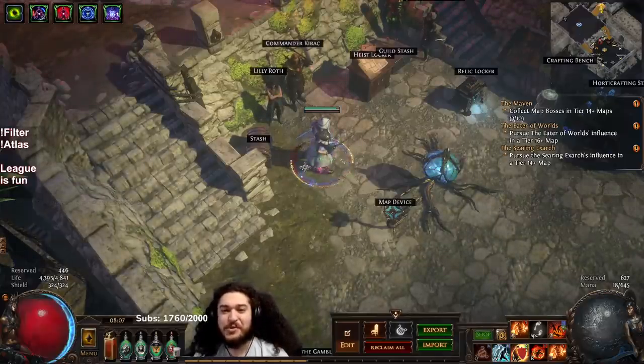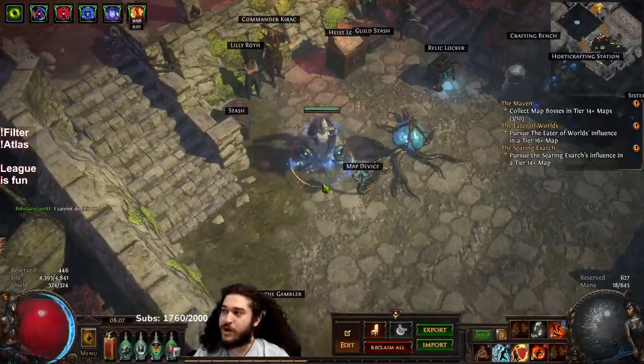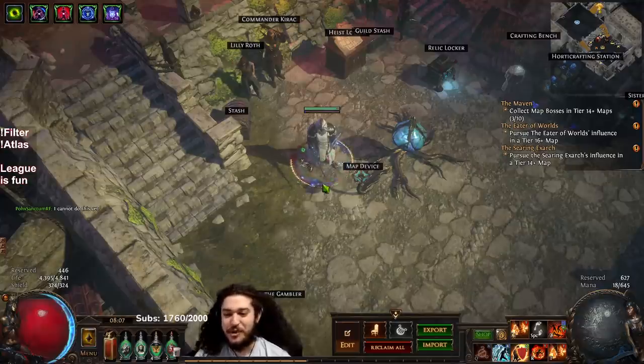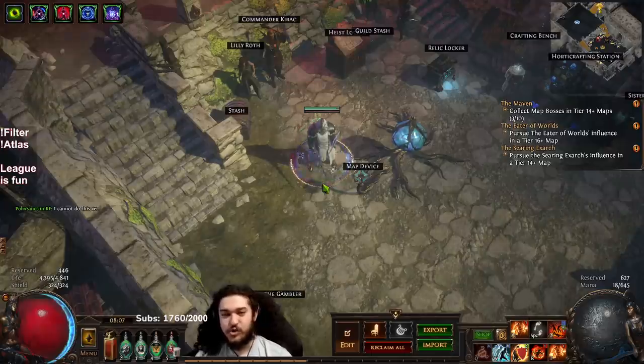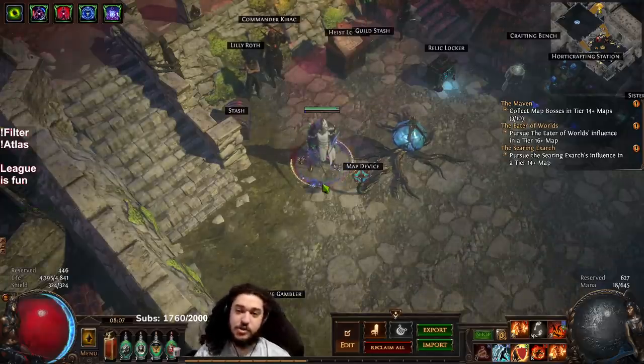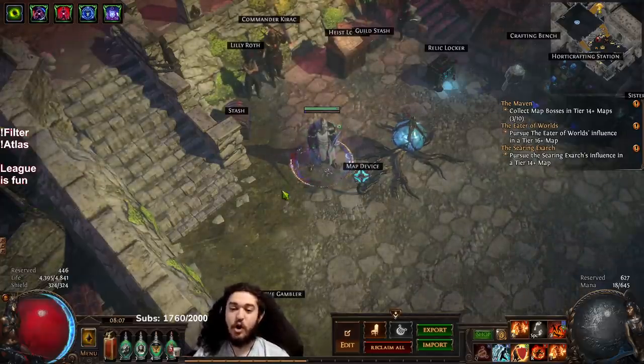Hi, hello and welcome everybody, good morning. Today I want to update you guys with day two of the Righteous Fire Juggernaut in softcore trade. A big disclaimer: I am awful at playing trade league. I'm never really good at setting up trades or buying items — I still kind of play trade pseudo SSF where most of my gear is self-crafted or identified, and when I get currency I just bulk buy gear because I'm bad at trading.